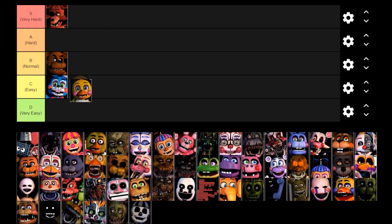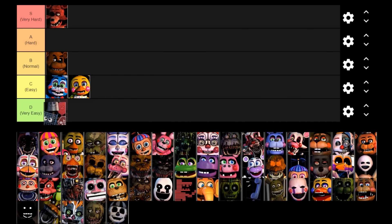Next up we've got Trash and the Gang. Do we really need to talk about these guys? They're just a joke character that jump scares you randomly. There's also a whole thing with Mr. Can Do where he blocks one of your cams if their AI is turned on, but that's not really hard — you just flip the monitor down again to move him to another camera. These guys are D tier. You don't counter them in any real way; they just show up and do their own thing. Very easy tier.